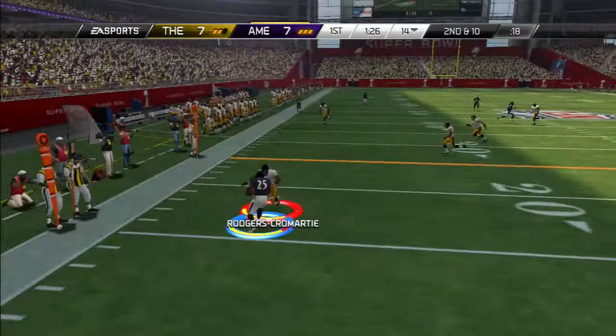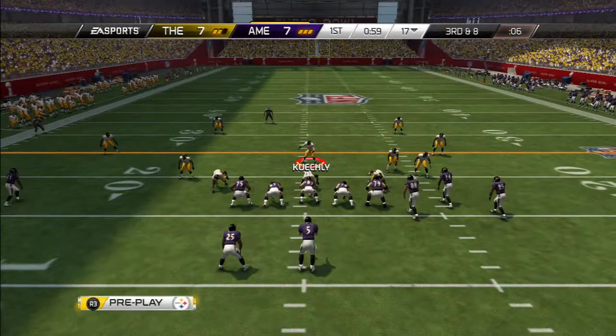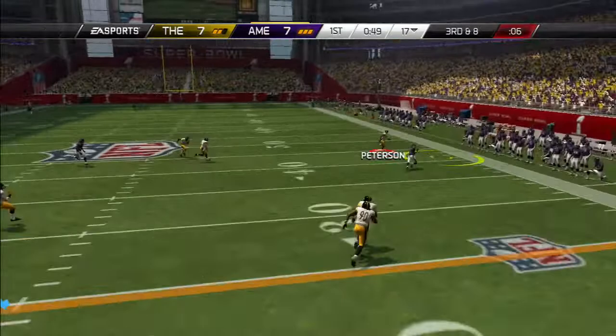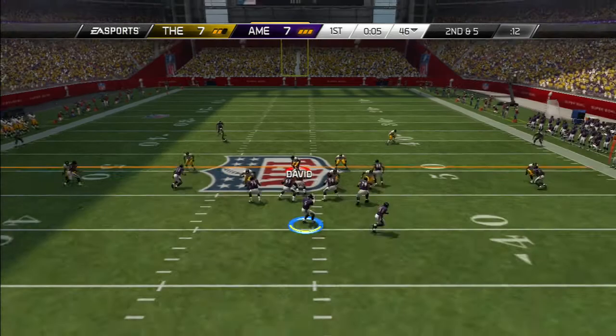Second and ten — my opponent looks, dumps it down to McCoy. Nice open field tackle by DRC bringing him down for a gain of two. A huge third down and eight situation with a minute left in the first quarter of the Super Bowl. Flacco is looking, has all day to throw, finally finds the receiver on the right sideline as Patrick Peterson was just a second too late to break that play up. My opponent converted another third down.